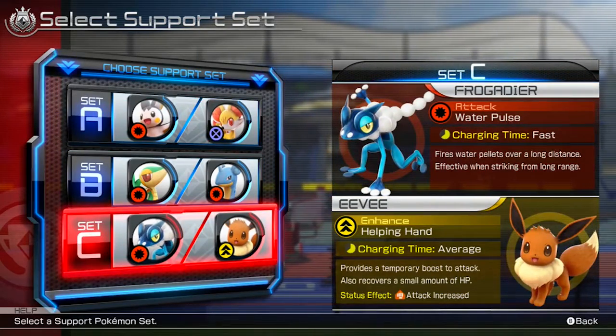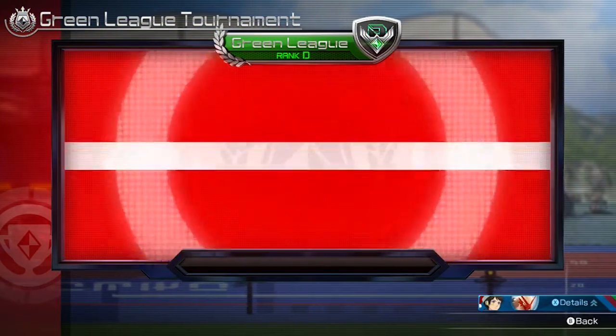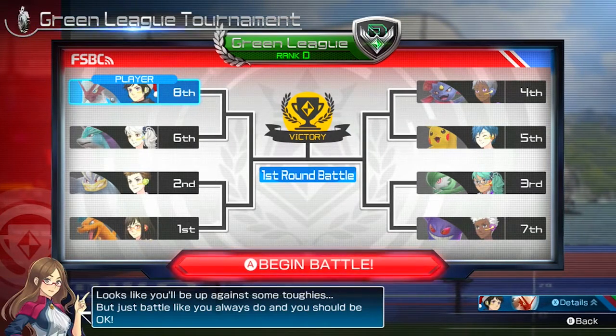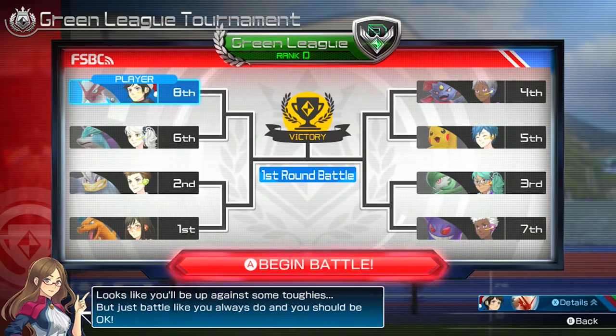Let's go ahead and once again pick our support set. I'm going to pick Frogadier and Eevee this time, because we can't change what our support set is. So we definitely need to keep this and use the best one we want to use. And here we go, 8 Trainer Tournament.